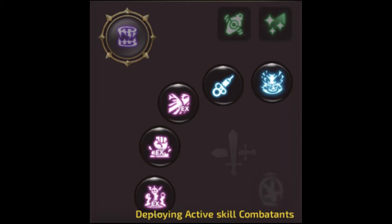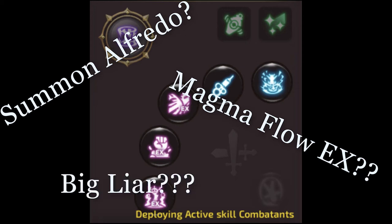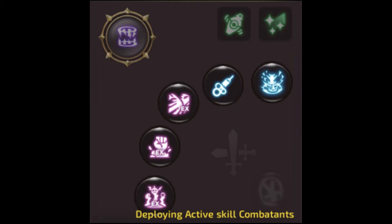If you have watched my previous videos, you would know that this is my ADAPT PVP build. I have started to use this build extensively since I unlocked Magma Leap shortly after the Dark Avenger patch. However, from what I know, this build is not used by most other ADAPTs. Most of the ADAPTs I have seen adopted Summon Alfredo and Magma Flow into their builds. Some even brought out Big Liar for the double summon shenanigans. While this may work for them, it does not bring out the true flavour of the ADAPT and locks out its true damage potential.